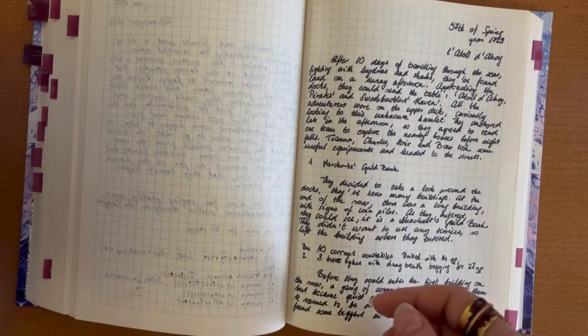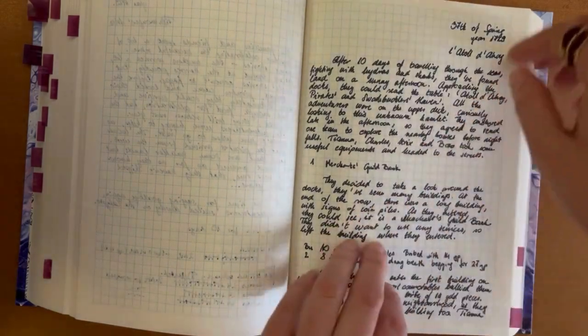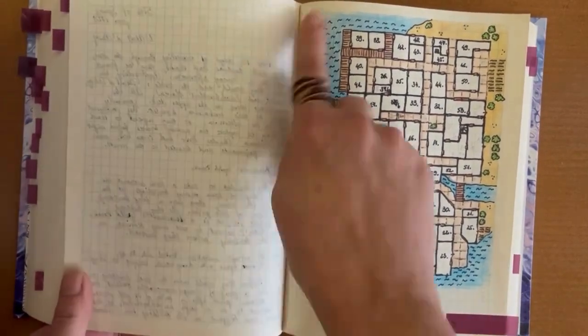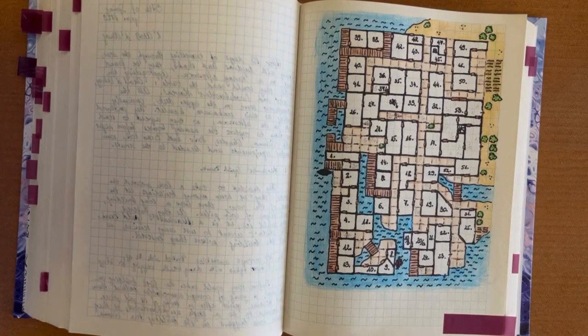So they decided to go and look for these pirates and deal with the pirate's captain. So they arrived to Lethal Dahoy. And of course, this is the finished map of this town.